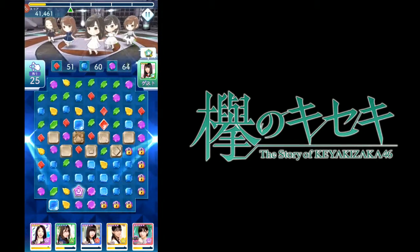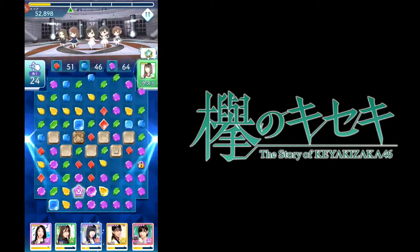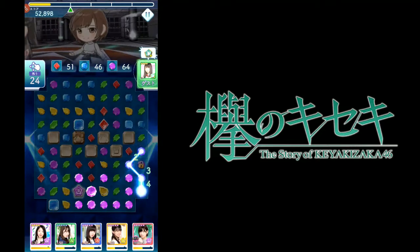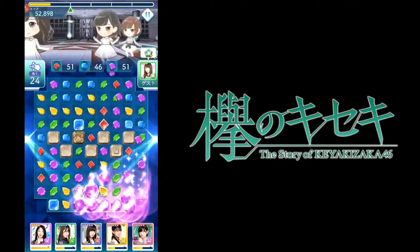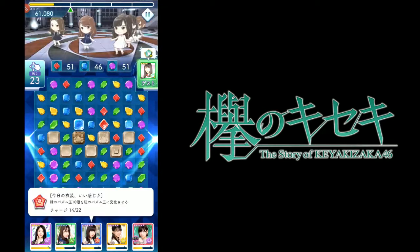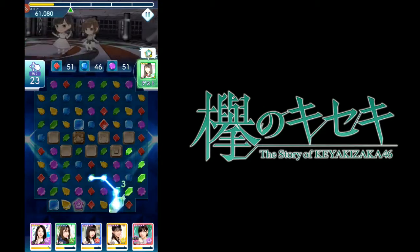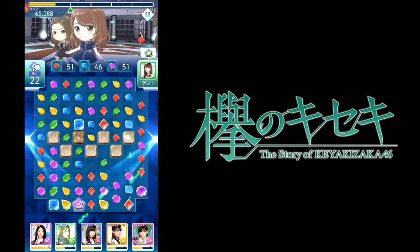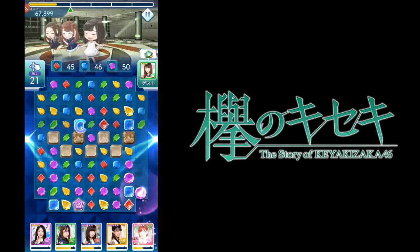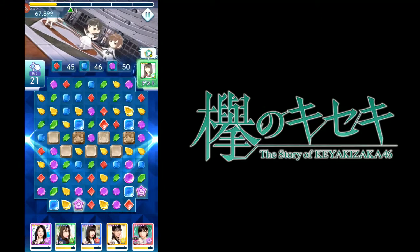The stage has gimmicks like blocks in the middle that you need to break, as well as locked pieces. In return, the requirement is just clearing out a huge amount of colored pieces. Characters like Suzumoto turn pieces into purple, and Saito turns pieces into red — those two are a bit redundant for this team, but that's okay. You're just trying to connect as much as possible, and if you can chain, you'll get more points.